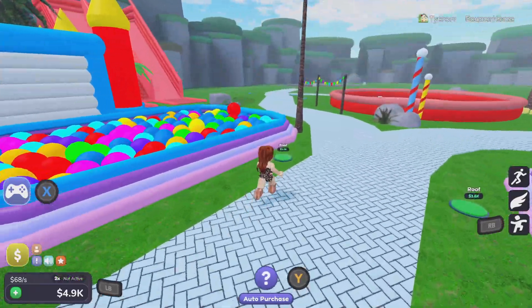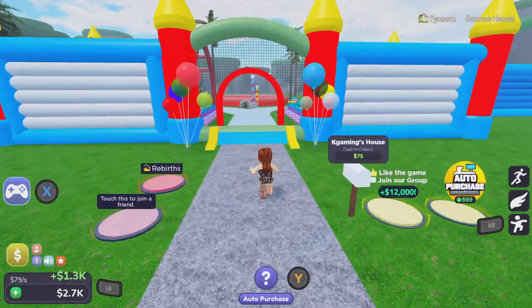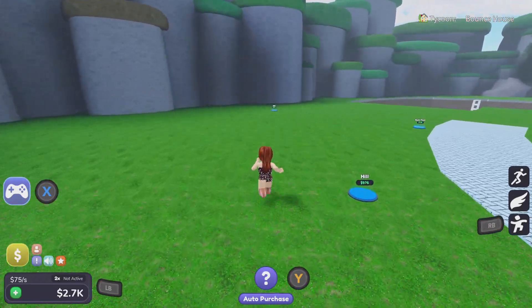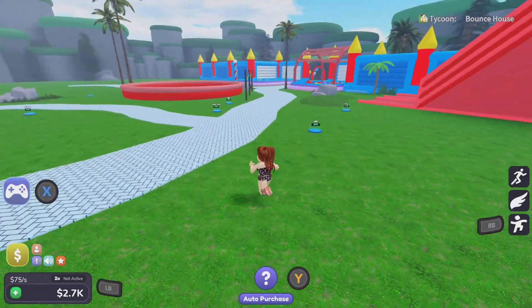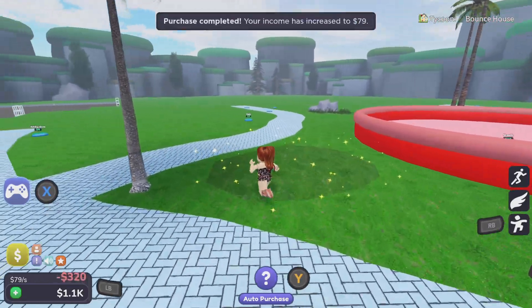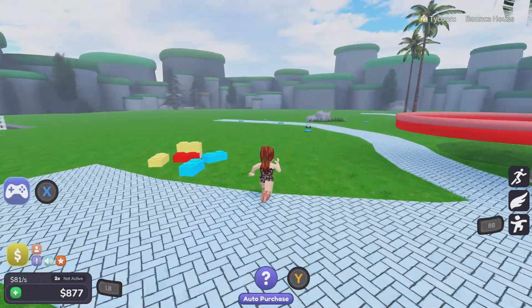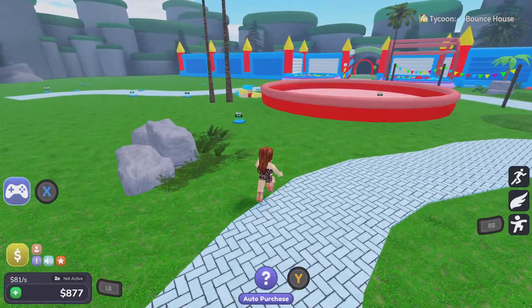I'm actually gonna get one roof just so our money can go up. Let's see - how much are the walls? No, we can't afford that just yet. We can get a hill. I'll get the ones that are cheaper, like these - hill and palm trees. They're only a couple of hundred or 200. Let's get them done first. These ones are dearer so we'll leave them.